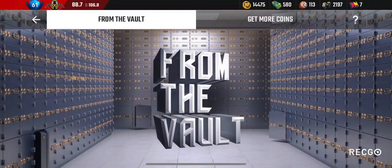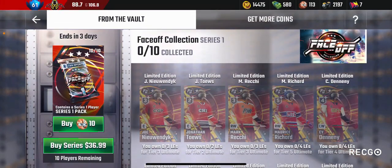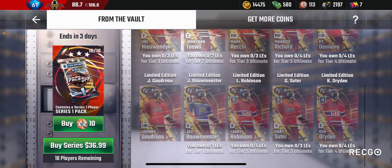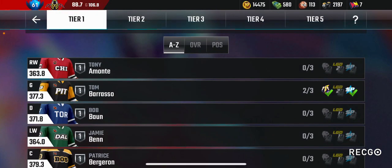Tip number seven is also about legend coins: spend them wisely. You don't want to spend coins on players you won't use on your team or for ultimates. For example, if I buy packs and only get Gary Suter — a Calgary legend ultimate three — and I don't want him, I've wasted 10 coins. You need to target the limited edition players you actually need for your ultimates.